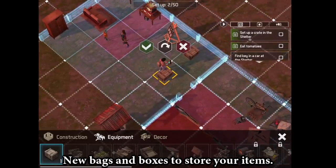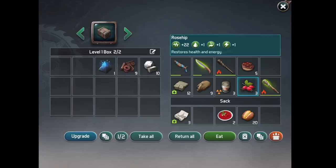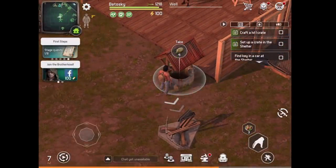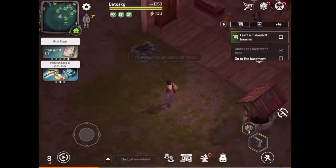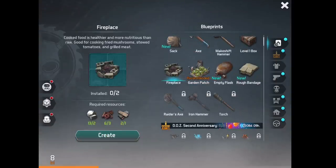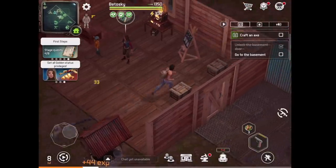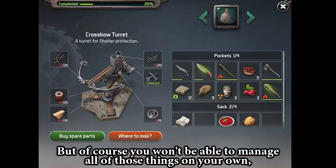New bags and boxes to store your items — this is probably the first and most important thing you should prioritize crafting. A well and a campfire to boil the water, an anvil to create better weapons and gears, and some fences to protect your base from zombies and mutants. There are so many other things you can build to reinforce your base.